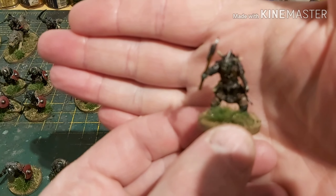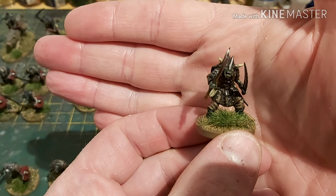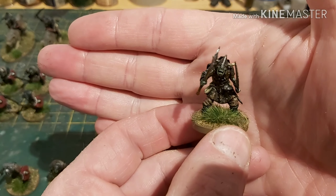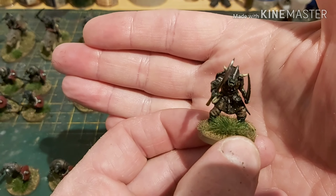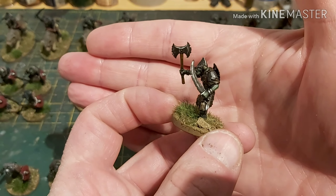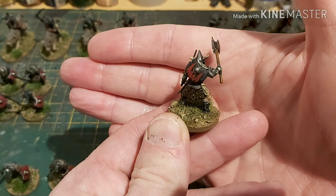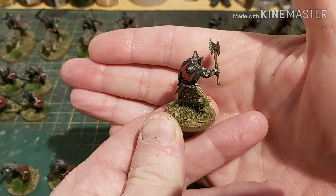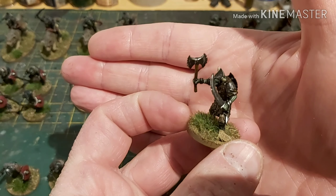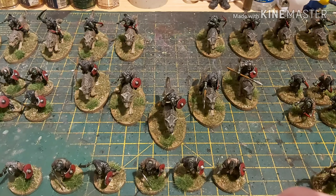Let's start with the main man himself, the Goblin Chieftain. These are all made with the component parts of the plastic box set — so this is the champion head, the champion axe, and what I'm going to call a champion scimitar. I've done some edge highlighting around the markings. I've only done markings on the chieftain and his bodyguard on the shields — everyone else has just got a plain red shield, because I figure goblins don't really care.